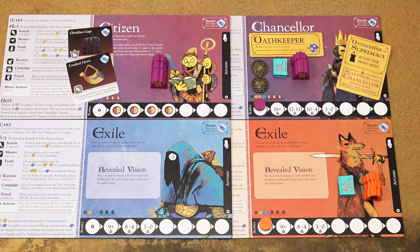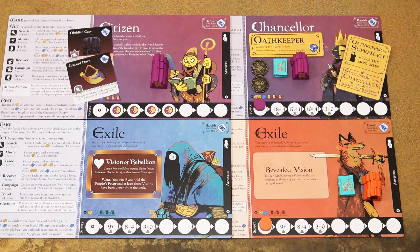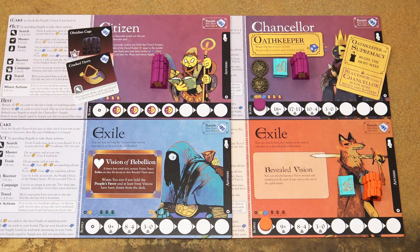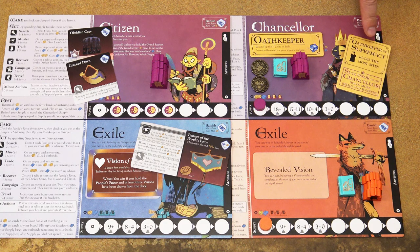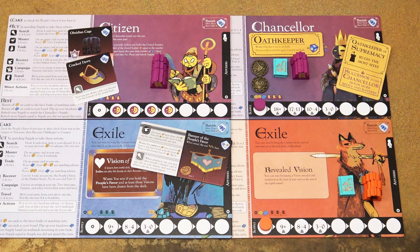To counter that strategy, exiles have another way to win the game. They can present a new vision to the people of the empire, and there are four visions that are winning conditions. In this example, if a player holds the People's Favor banner, that player would win the game. If that player persuades the denizens that he will gain their favor and never lose it, he wins. The oath of supremacy is no longer important — the people now have a new vision.